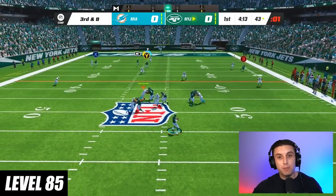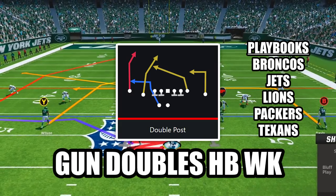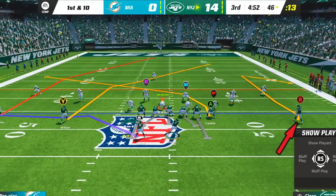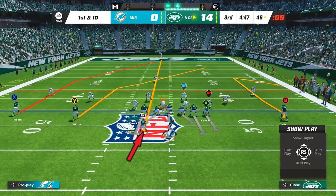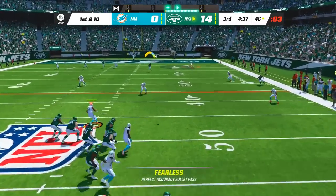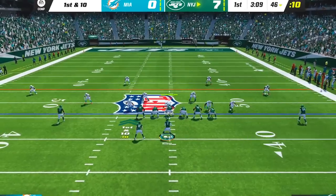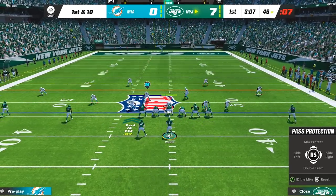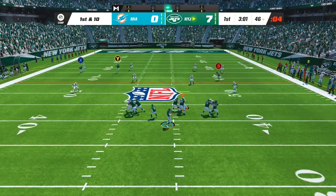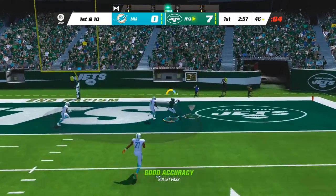At level 85, this play bombs both cover 3 and cover 4 drop for one play touchdowns. The play is Double Post in the formation Gun Doubles Halfback Weak. To bomb cover 3, put your solo receiver on a comeback, block your tight end, put your running back on a streak and motion him out — then wait for your slot receiver on the post to get open for an easy touchdown. To bomb cover 4 drop, put your slot receiver on a streak and block your running back and tight end — wait for your outside receiver on the post to get over the opposite side safety, then pass lead him outside for the humongous one play touchdown.